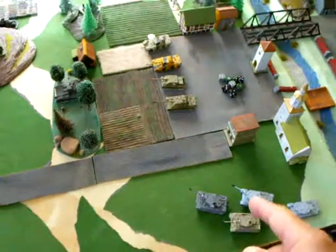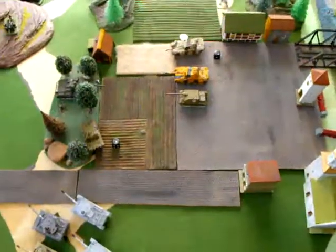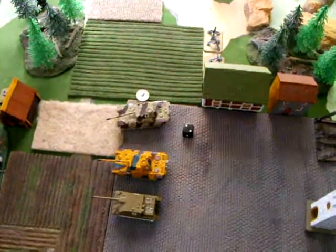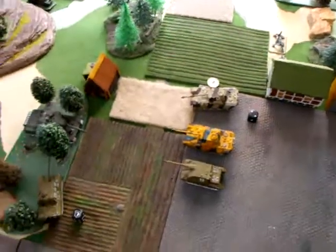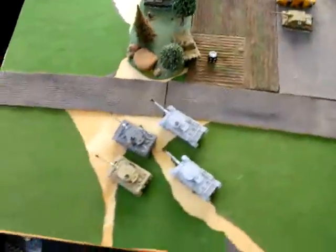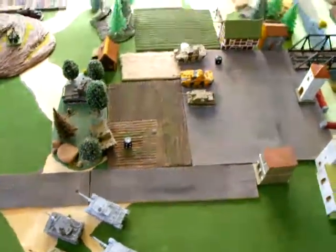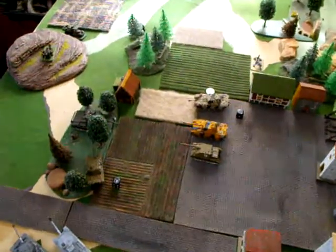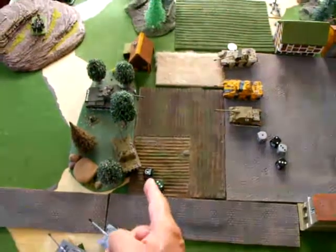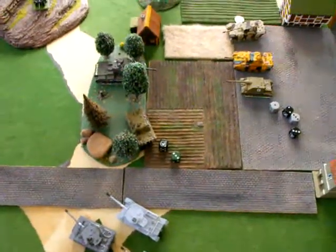I'm going to move the Germans closer and then we'll do some shooting. The Panther tried to bail back in with a morale check and he didn't do it. I had the other tank move into the woods so he can get a side shot while the Tigers are trying to scoot around the backside. We'll see how the shooting goes with these Panthers — not a great roll, didn't do a thing. This guy here rolled a six which is great, but the three for the armor roll saved the Russians.